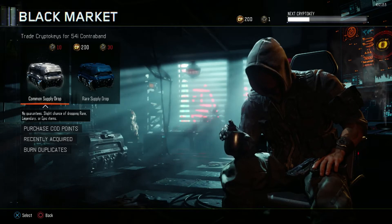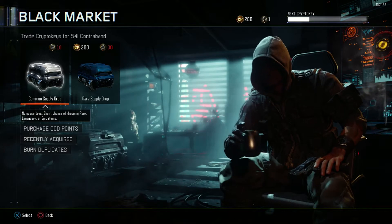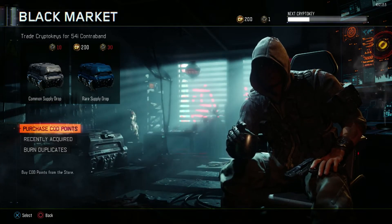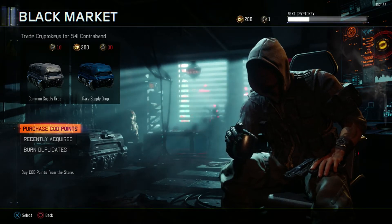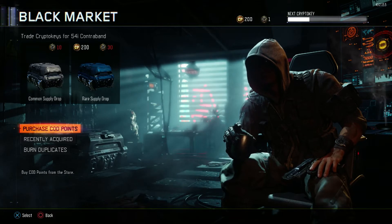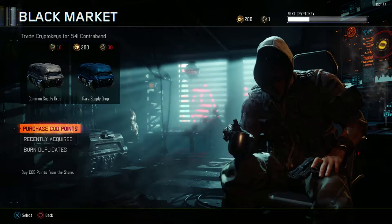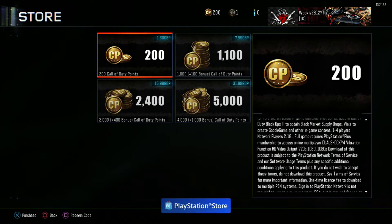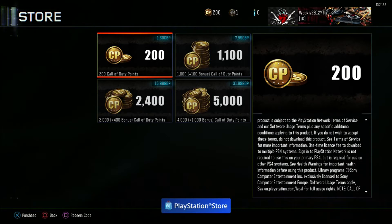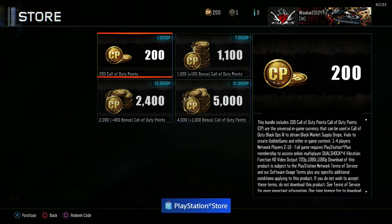So first off we're just going to go into the price. From the PlayStation Store: $1.60 for 200 card points, $7.99 for 1,100 card points, $15.99 for 2,400 card points, and $31.99 for 5,000 card points. By the way, if you're on PlayStation 4 right now you actually get 200 free card points, which is pretty cool. I don't know why Xbox hasn't got it yet — I just checked my Xbox and it hasn't come through.